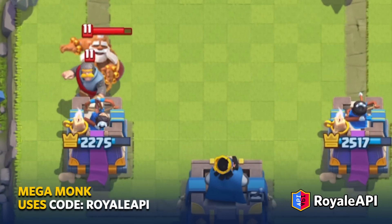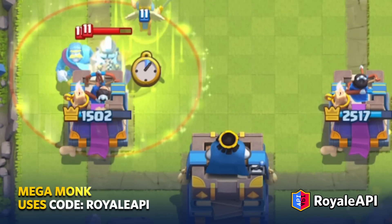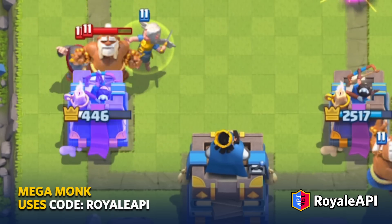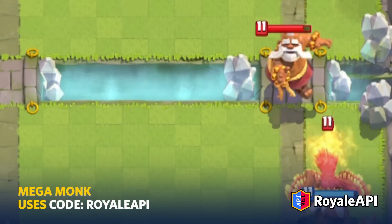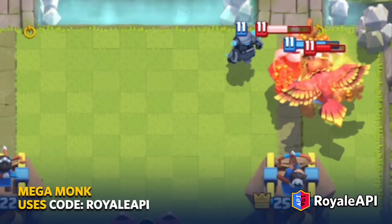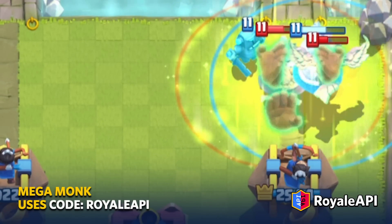Like the regular Monk, Mega Monk has a deflect ability. This ability costs two Elixir to cast, but has a larger radius than the regular Monk. The size of this deflection dome is similar to that of Battle Healer. Besides deflecting projectiles, his ability provides a damage reduction bonus to all friendly troops.